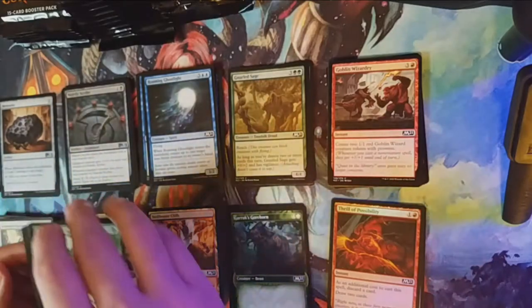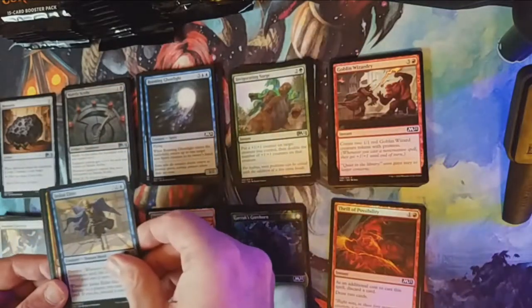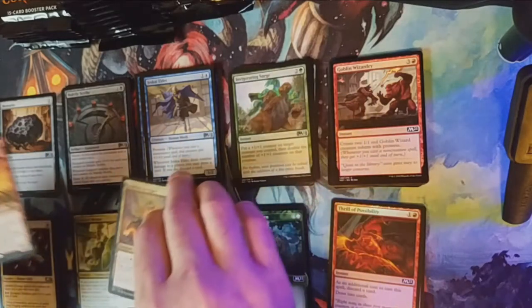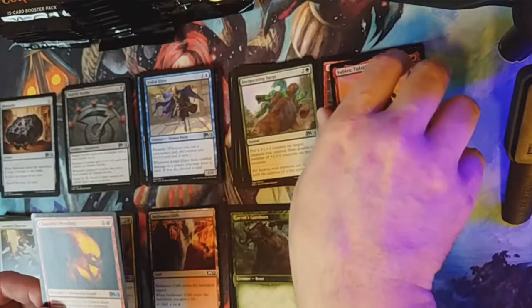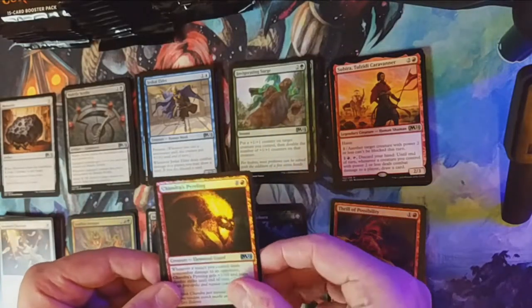Our first uncommon is Invigorating Surge, followed by Jeskai Elder, Leafkin Avenger, and our rare is Subira, Tulzidi Caravanner — I think we've had one or two of her as well. Another foil, another red foil: Chandra's Pyreling.